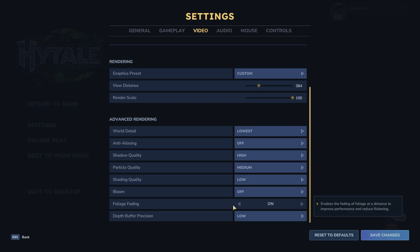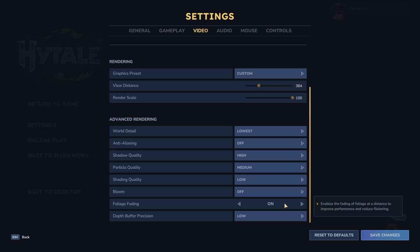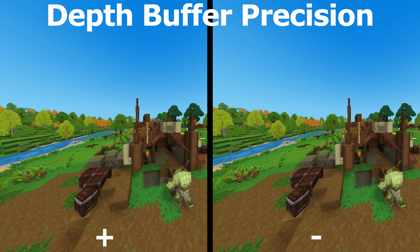Then we have foliage fading — there are some minor differences. If you look into the background you can see the grass is a little bit taller and such. So I left foliage fading on — it looks a little bit better, but no big differences. And then depth buffer precision — we can also leave this on low because there are no big differences.